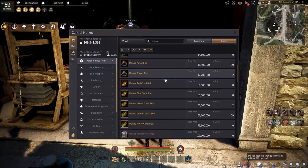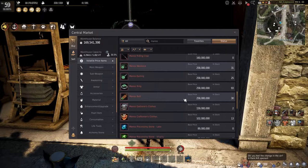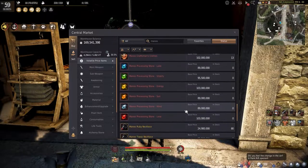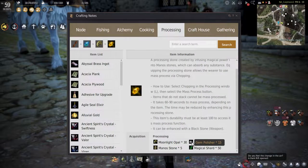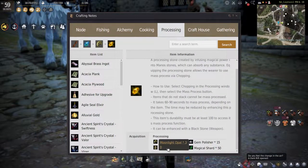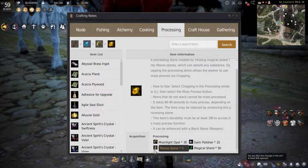With all the new Manos life skilling items added, you'll be able to craft one or buy one off the central marketplace if you're lucky, since there are normally none available to buy. We will focus on crafting a Manos processing stone. To make one it requires 30 moonlight opals, 15 gem polishers, 5 Mano stones, and 50 magical shards.